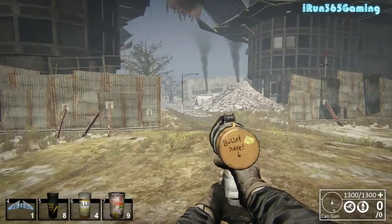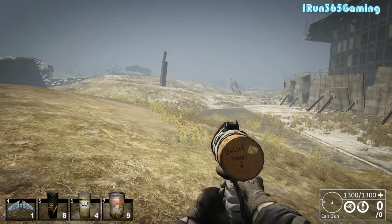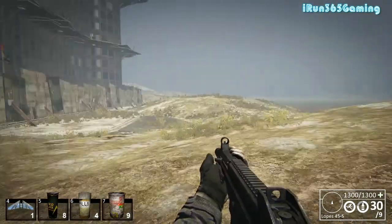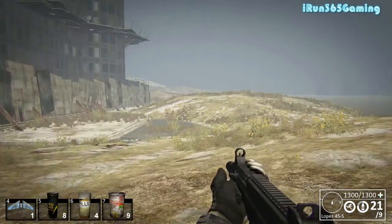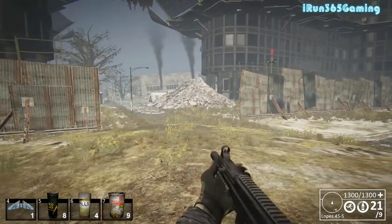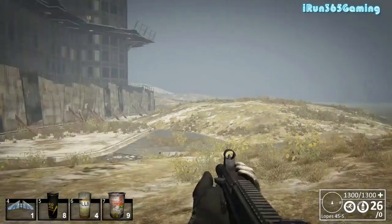Moving to the Lopez — I actually kind of like it. It kind of reminds me of the M16. Low recoil, and if you're going up against nether especially you can take them out pretty easily. Let's find another crawler or something, but first let's equip the Mag DR again.